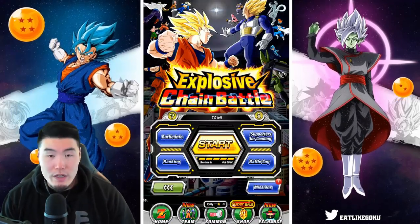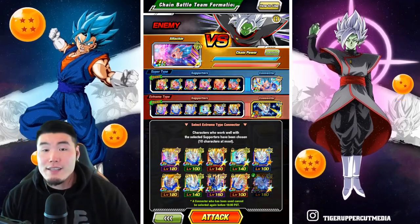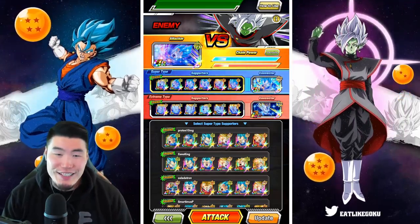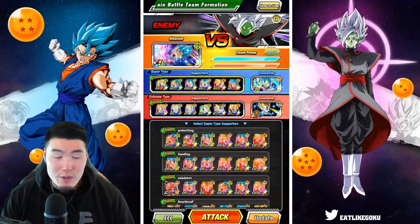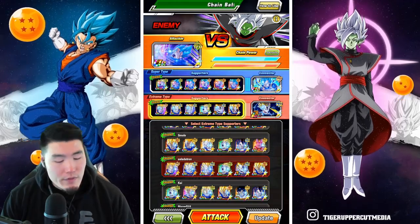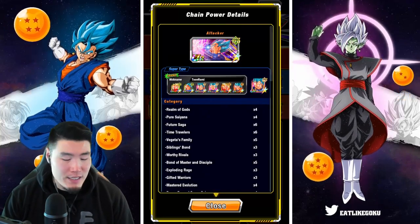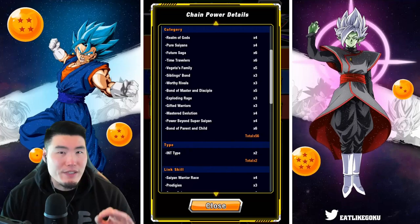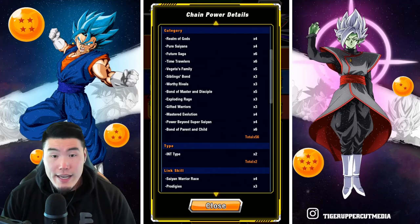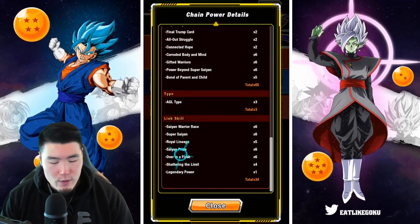That is exactly what we are going to do for our first run. Unfortunately, I wasn't able to find teams as good as those guys, but these ones are still decent. We got three Super Saiyan Blue Vegetas, two Trunkses, and a Super Saiyan Blue Goku. And then on the Extreme side, we have all Majin Vegetas. I'm feeling pretty decent about this run — it should be good enough to get us top 1%. For the Super side, we have 56 categories, two types, and 32 links. And then for the Extreme side, we have 65, 3, and 34.